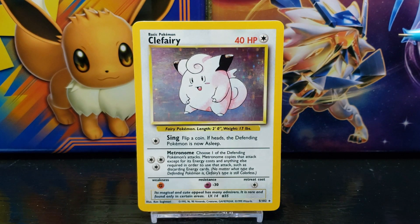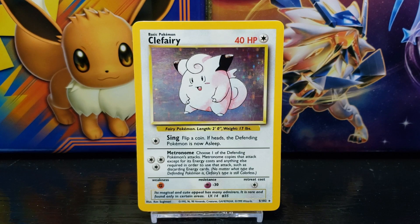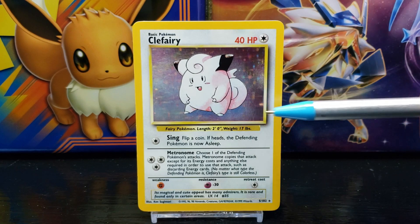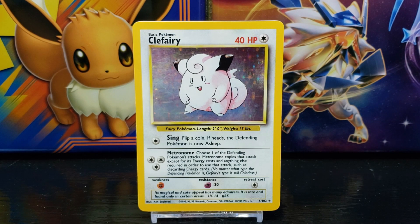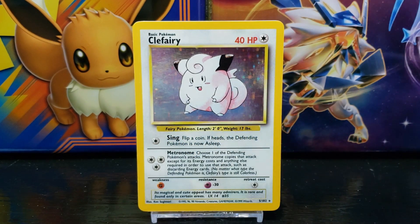In the top right corner of the card you have the Pokemon's HP, or hit points, which in this case is 40. Next to that you have the symbol of the Pokemon's energy type, which in this case is colorless. Below that you have the card illustration — we'll take a closer look at that in a moment. Below the illustration you have some Pokedex data: Clefairy is a fairy Pokemon, its average length is 2 feet 0 inches, and its average weight is 17 pounds.